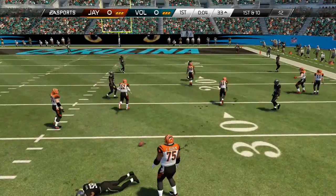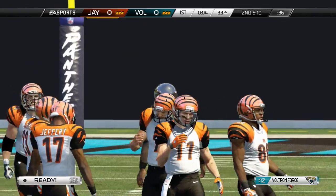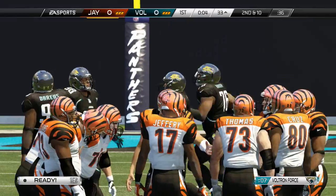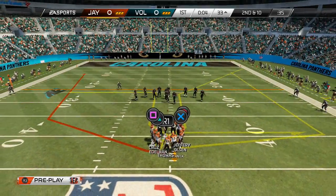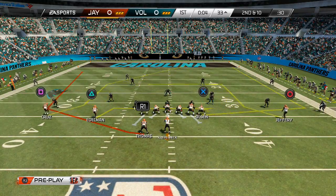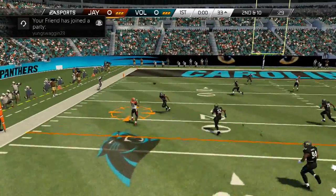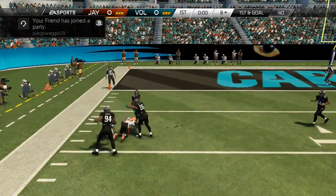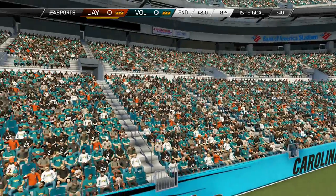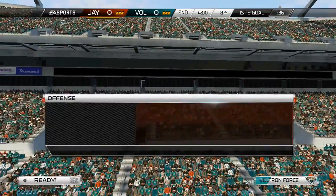He drove down the field a little bit, only 33 yards. Second and ten — right here we're going to play out of a shotgun formation, looking for Greg Olsen on display or P.F. Thomas out of the backfield. We find P.F. Thomas and he almost gets into the end zone but gets stopped at the eight yard line. We'll be back in just a moment for the start of the second.